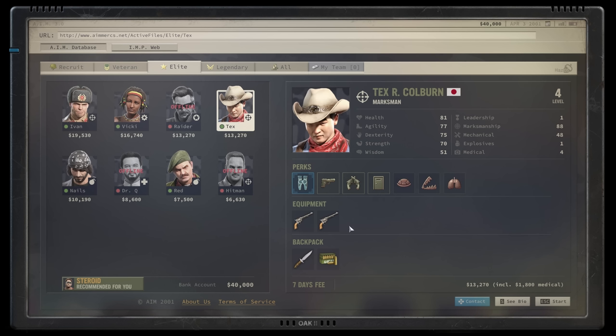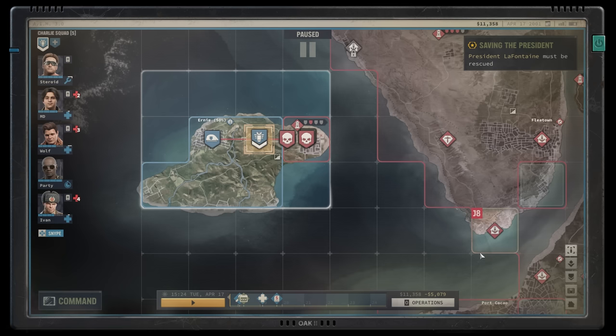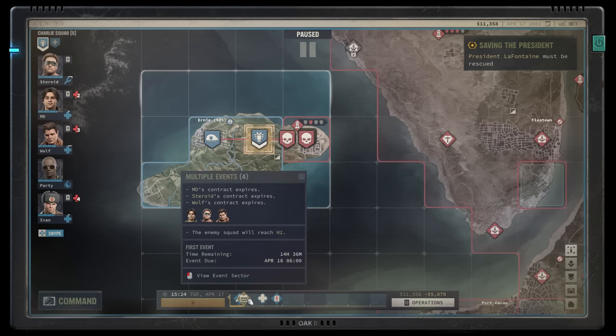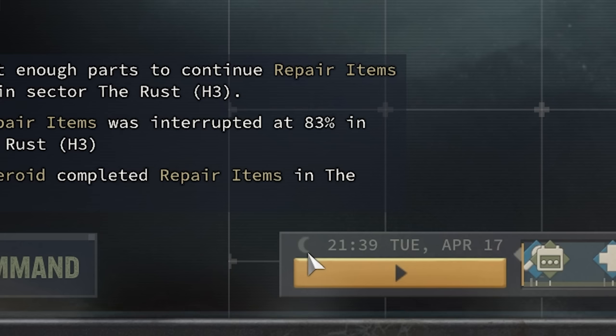Now, with your mercs hired, it's time to dive into the strategic map. This layer of the game has a lot of moving parts, but it's relatively self-explanatory, so I'll keep this section relatively short. One thing to always keep an eye on is your timeline. This will indicate things like when contracts are expiring, when your mercs will finish tasks you've assigned them, when they'll recover from being tired, when they'll finish traveling, as well as when enemy assaults are expected to arrive at their targeted destination. The timeline also indicates the current time of day, which is something you'll want to keep an eye on if you're planning on undertaking a stealthy approach — waiting for nightfall is a good place to start.